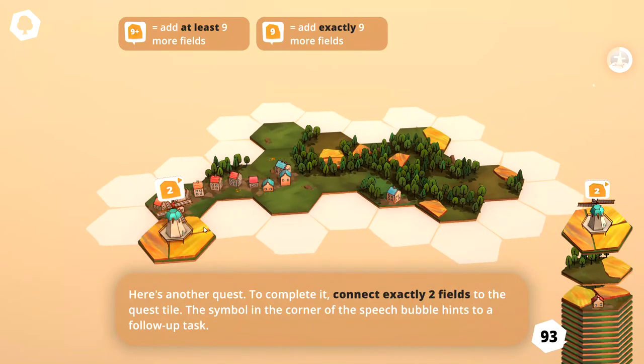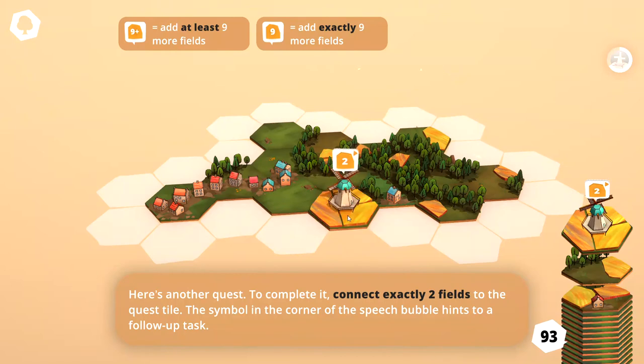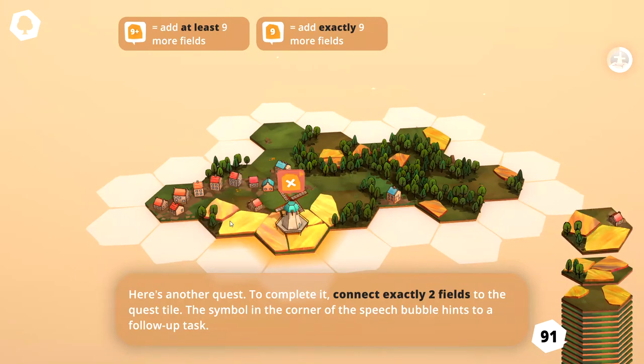Here's another quest to complete: connect exactly two fields to the quest tile. The symbol in the corner of the speech bubble hints to a follow-up task. So let's drop that right there, and then it says go ahead and connect it to two fields — so one, and then rotate that like that, and then two.